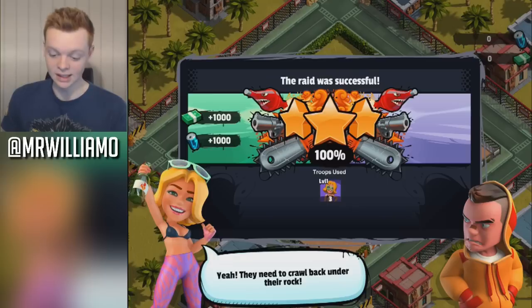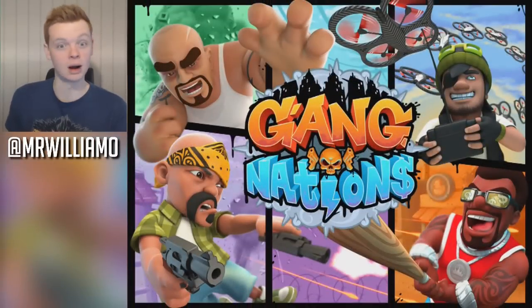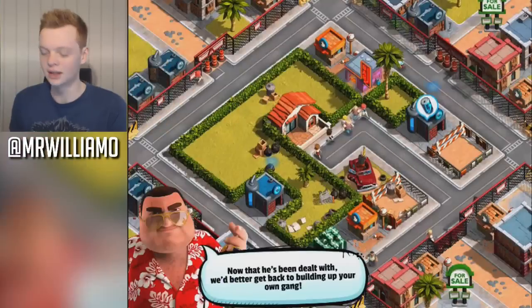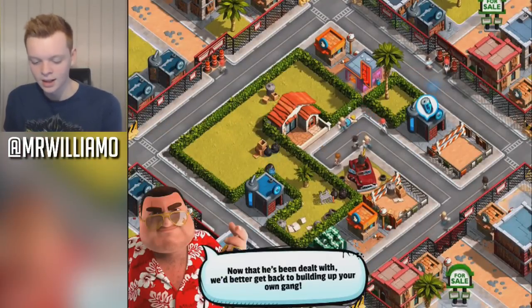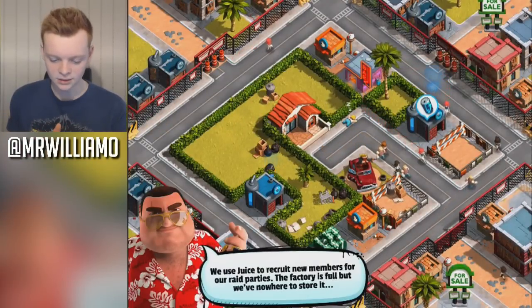We used a level 1 fire starter — that is who I want on my team. 'You ain't seen the last of me, man.' That guy looks like a badass. Now that he's been dealt with, we'd better get back to building up our own gang.